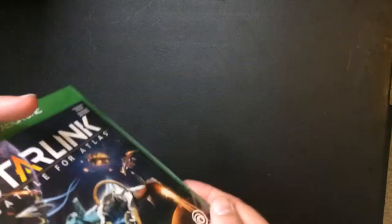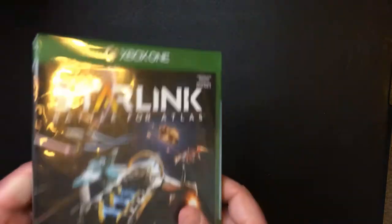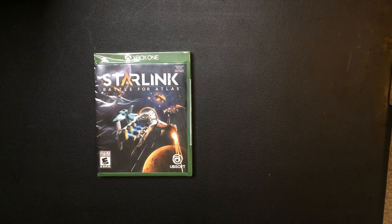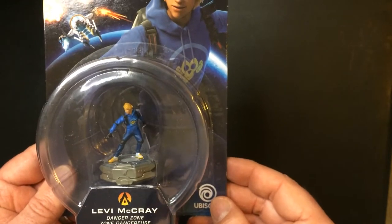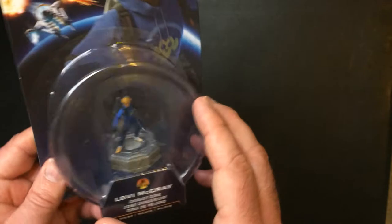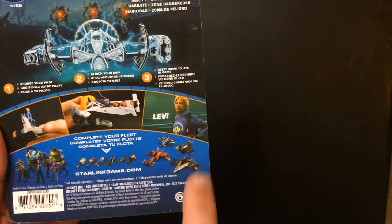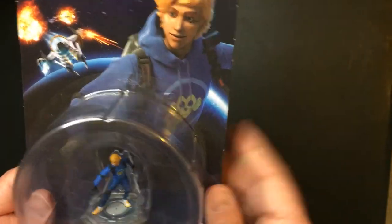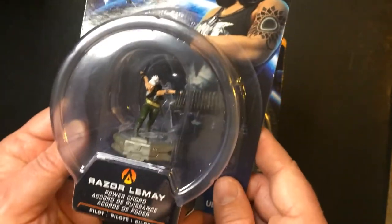So Starlink Battle for Atlas — found that at Dollar Tree, grabbed it. Now the other thing is, for the Starlink stuff there are some characters. There's a pilot called Levi Gray — here's a pilot — and there's some of the stuff you can build. Pretty cool, again a dollar. They also had Razor Limay.